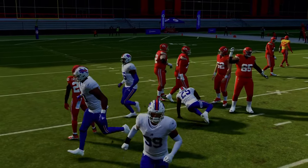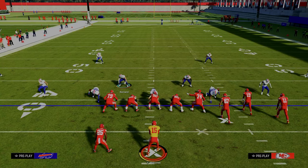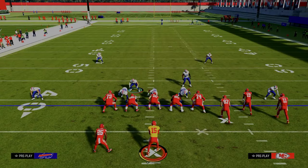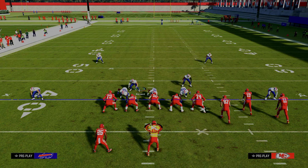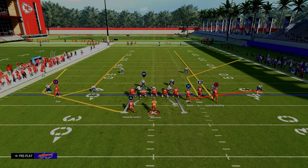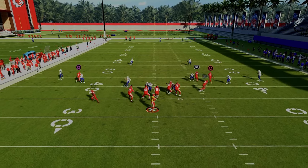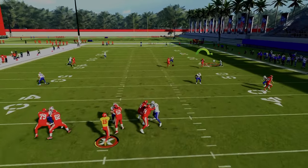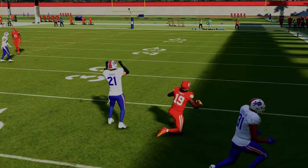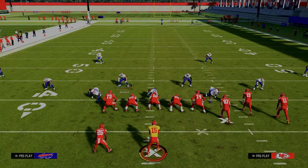You're able to stop crossing routes and seam wheels or little underneath wheel routes. Your user has freedom in the middle of the field. Additionally, if they run a streak-corner-flat combination to the right, the deep out zone knockouts are going to do a really good job of playing that — it would be either a knockout or an interception.